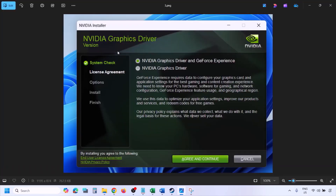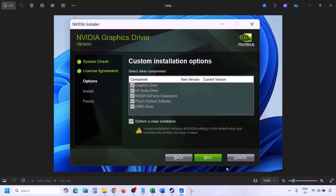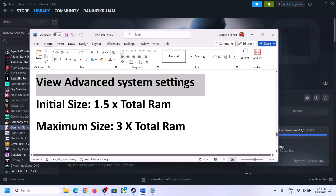Once you run the installer, click Agree and Continue. Select the Custom option — by default Express is selected — then click Next. Put a check on the box that says Perform a Clean Installation. Make sure you check Perform a Clean Installation, then click Next and let the installation complete. Once done, restart your computer and then launch the game.